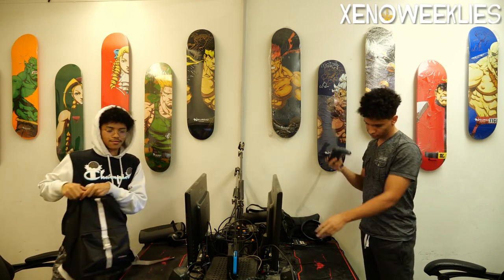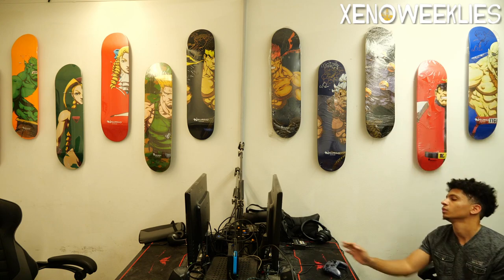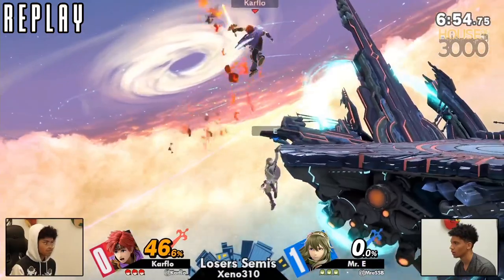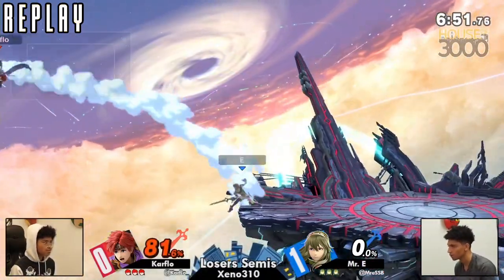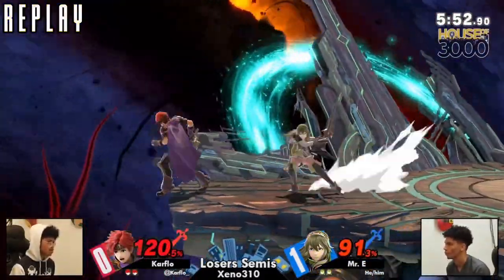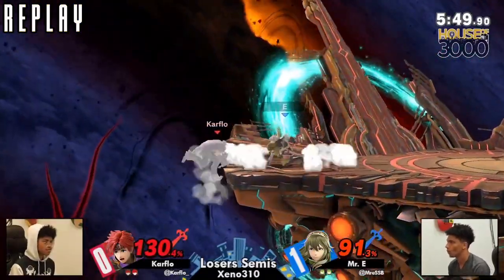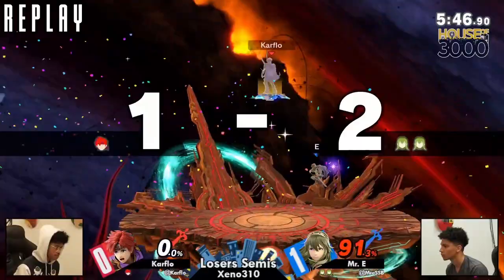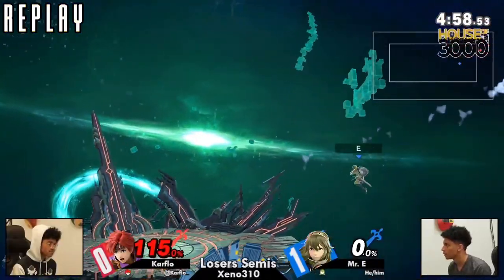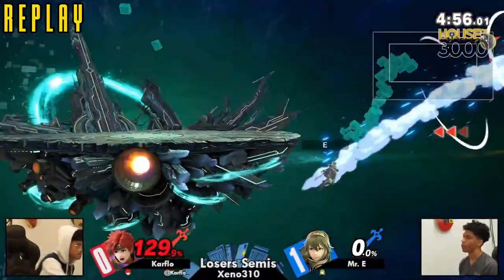The future is not written. Honestly, that pressure was amazing for Mr. E. Carflow just recovering too high — you just start with a 3-stock to 2-set. Just the patience, so good. That neutral air 1 into forward smash — if you can get it, it's good. But Mr. E was just waiting for that drifting down, holding on to their double jump just to finally catch them in a frame trap. It was just excellent plays for both players.